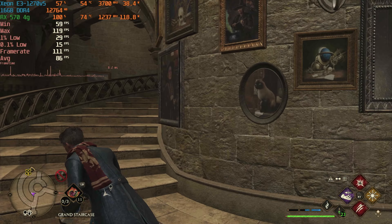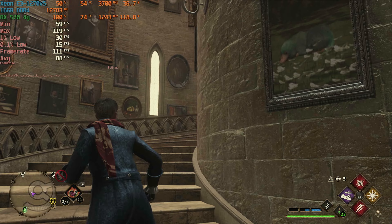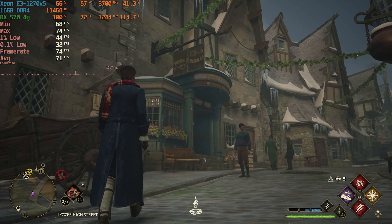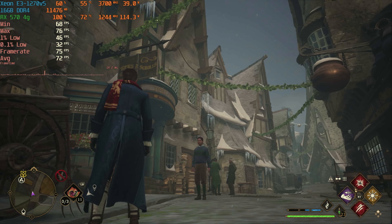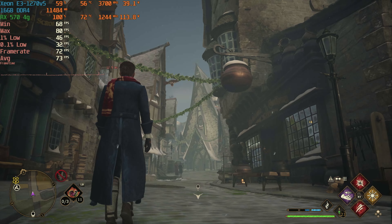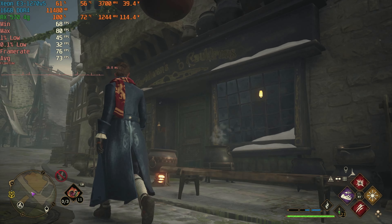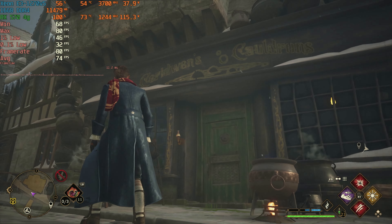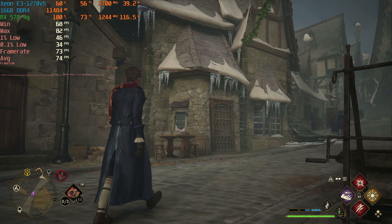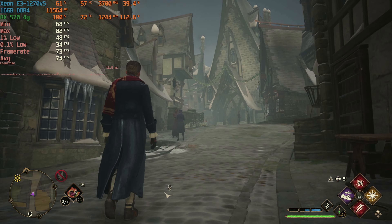Entering the castle, we're seeing over 100 FPS in certain areas, or high 80s around the castle. In Hogsmeade again, we're getting well over 60 FPS into the 75 range. The models look really good — you can read text for the most part. Even on low settings, it kind of blew my mind how good the game still looks. And keep in mind, we were able to do all of this on a $220 computer.